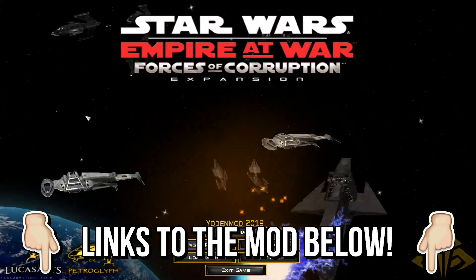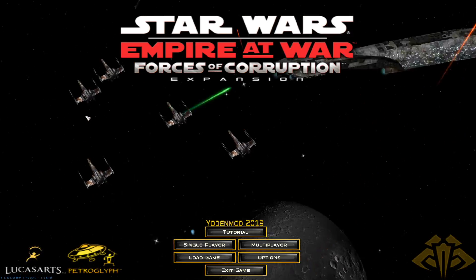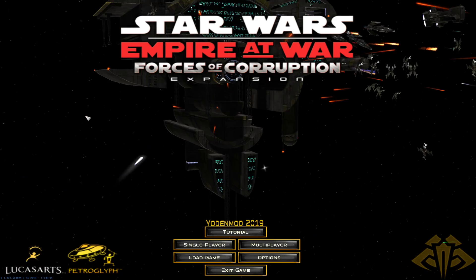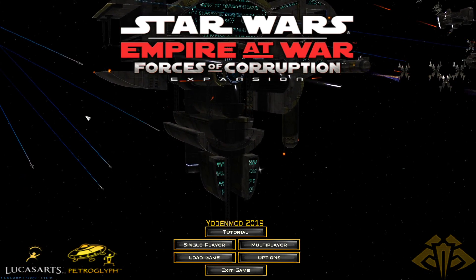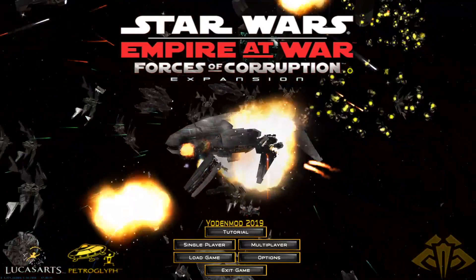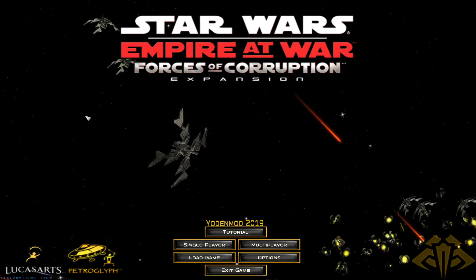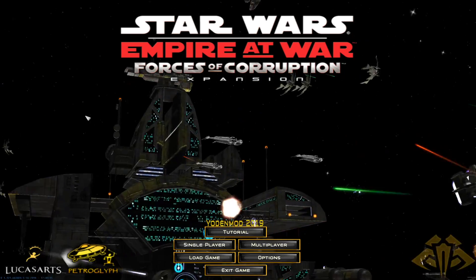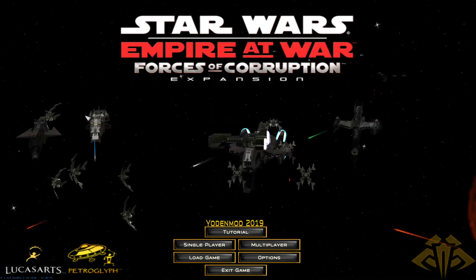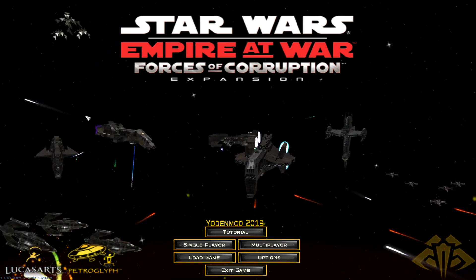Hey guys, this is Eckhart's Ladder — hello and welcome to a brand new Star Wars Empire at War video. Today we have returned to one of the most insane, ludicrous, fever-dream-like Empire at War mods of all time — that is of course the Yoden mod. Last time we played, we built the Imperium ultra class super heavy duty badass Star Destroyer, which I think was 260 kilometers long. Today we'll be doing something almost as ridiculous — actually probably even more ridiculous — and building the Star Forge, and perhaps maybe two Star Forges.